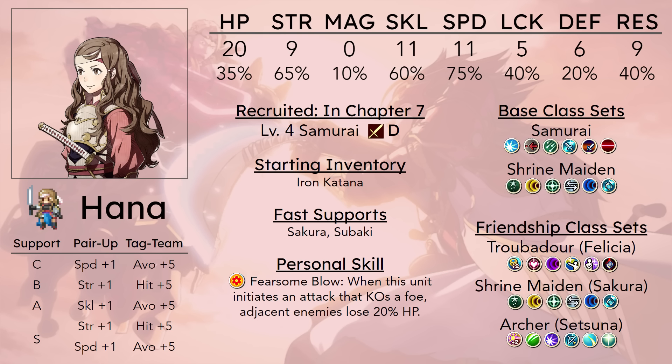Is it even better than Pyrotechnics? At least Pyrotechnics can get Saizo into Vantage range. Fearsome Blow can maybe get her into Vantage range against one or two enemies, but she doesn't take the damage herself, and Pyrotechnics applies to a larger area while Fearsome Blow is only adjacent. Effectively she just has a worse Savage Blow. It does technically work better if she is in a 1-2 range class, since she can have more flexibility in positioning for proccing Fearsome Blow if she's killing something with a bow, shuriken, or even the Kodachi.